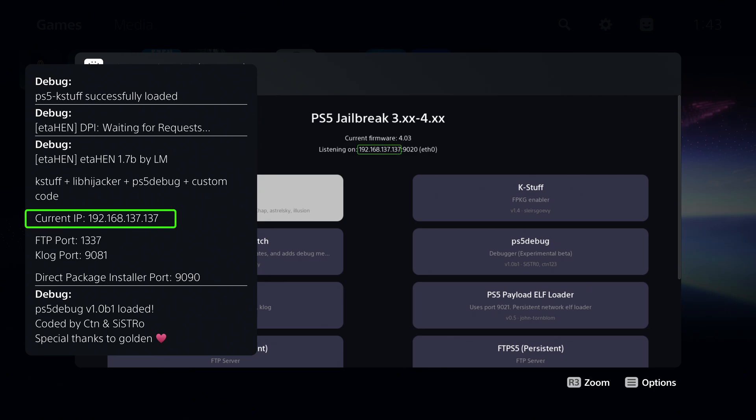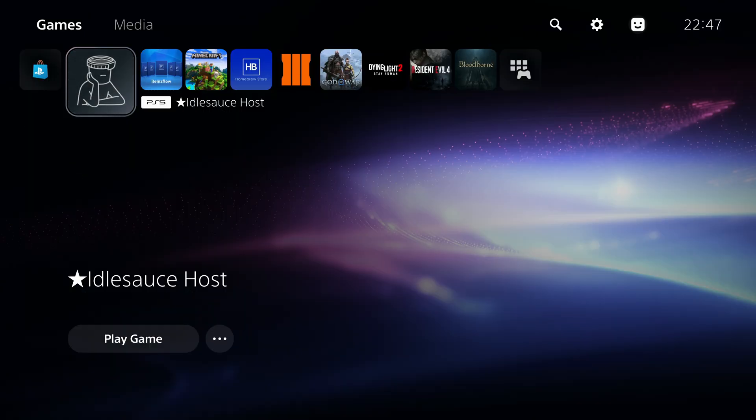The IP address is also showing in the exploit host, so note that down. Once you're back on the home menu, I'd also recommend using a DNS blocker or some other method to block updates, because the problem with this Remote Package Installer method is the same issue we have on the PS4. It uses the same HTTP method that your normal games use when updating, so any game updates trying to install could interrupt or time out your file transfer.